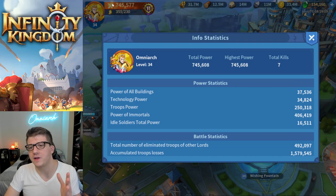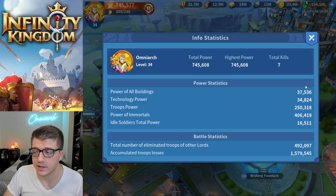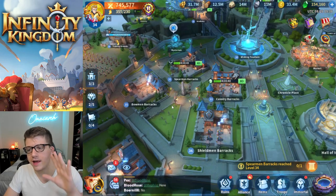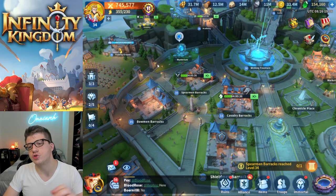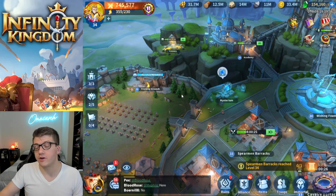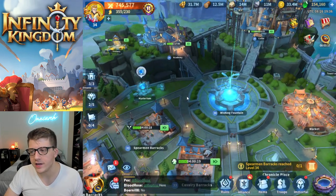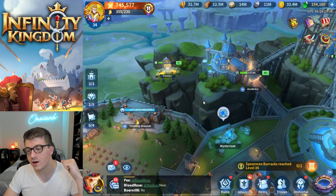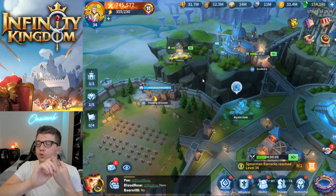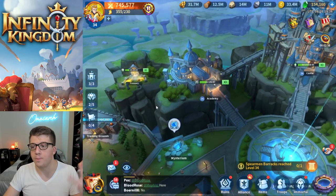All the progress I've made in buildings and research really isn't reflected much in that total power number compared to my immortals. Your troop power is also a very big percentage of total power, but unlike other forms of power, troop power can be diminished — if your city gets zeroed you lose a chunk of troop power, and if your training grounds depletes to zero, no troops means no troop power. It requires a lot of resources and speed-ups, and it can be erased if you are attacked or constantly fighting.